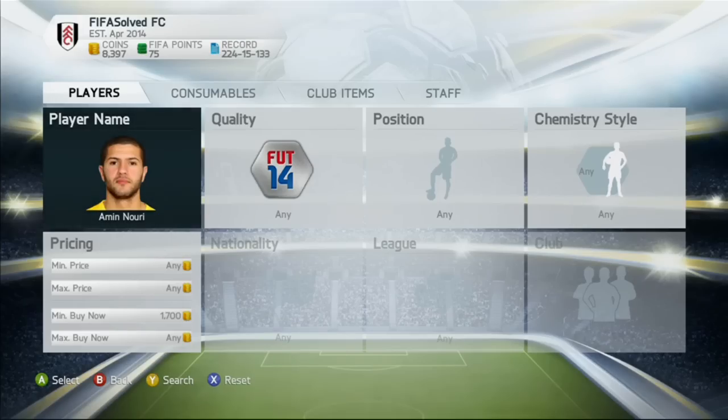Hi guys, this is Stephen from FIFA Solved and we're finally going to give away the Godin card that we've been waiting to give away for ages. The winner was Concella — we said it in our last video — and he's put this player up: Amin Nohri.